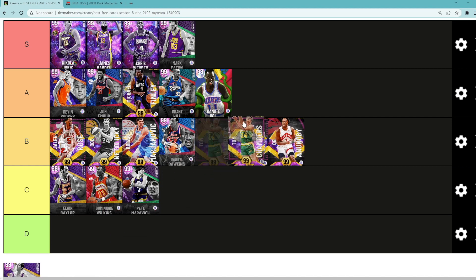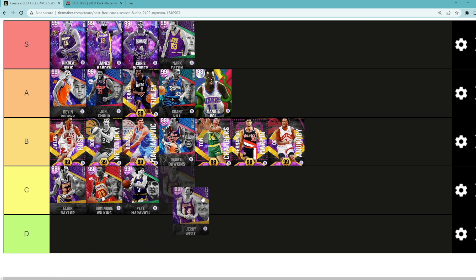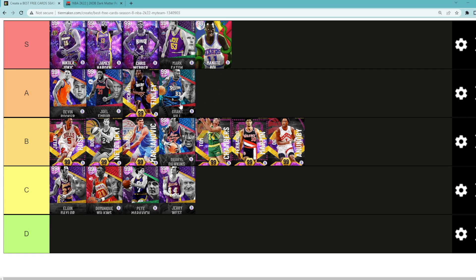Looking at Tom Chambers — I think he's going to be another solid card, kind of on the same level as Fernando Martin. And then the last free card on the tier list is Jerry West. So we need to move one guy from A tier up into S tier, and honestly I think it might be Manute Bol — I think Manute Bol might go up into the S tier category.